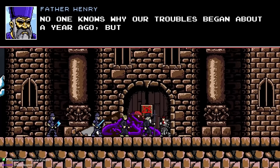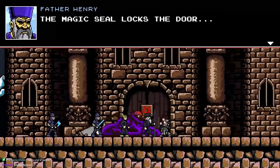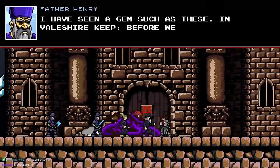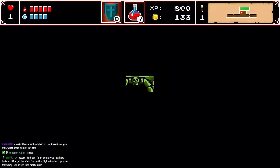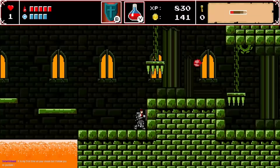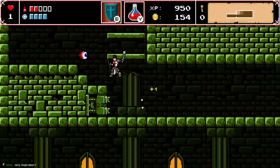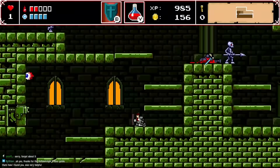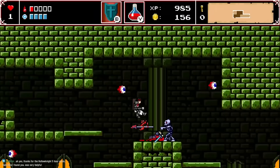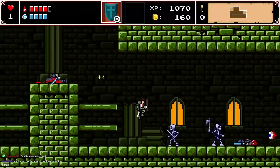An NPC explains that no one knows why their troubles began about a year ago, but a magic seal locks the door and a gem like the ones seen in Vale Shire Keep is needed. We can now enter the place. You have to duck to adjust your shield height for some projectiles — this game is definitely retro style but with some nice modern touches.